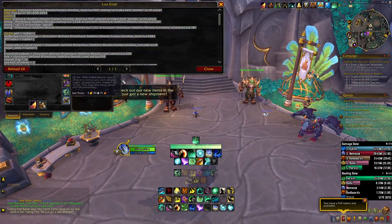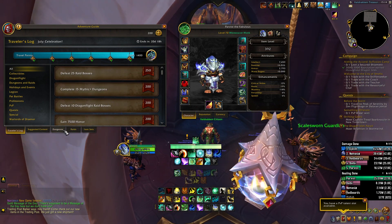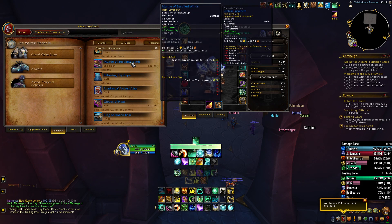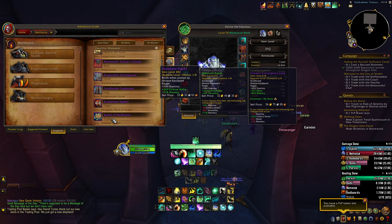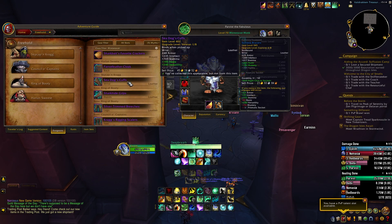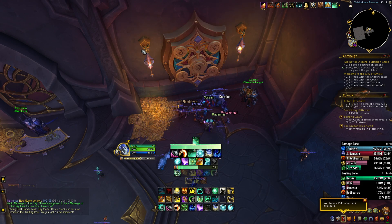I think we're going to roll in as Mistweaver. Actually, I don't think I want to do Mistweaver at first — but wait, I can get Spoils from Neltharus. So actually I think I do want to be Mistweaver. Yeah, I think we do want to be Mistweaver. We'll go ahead and get that.